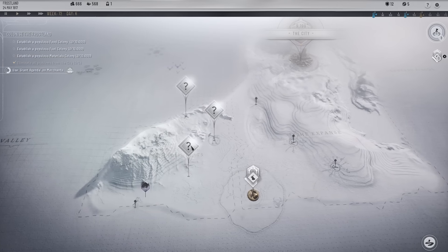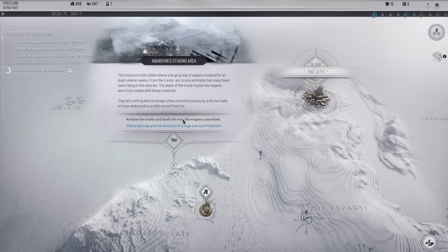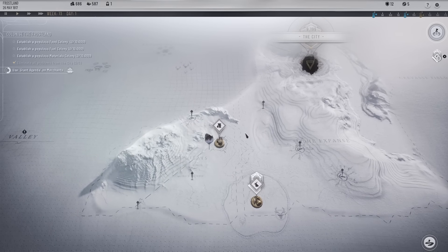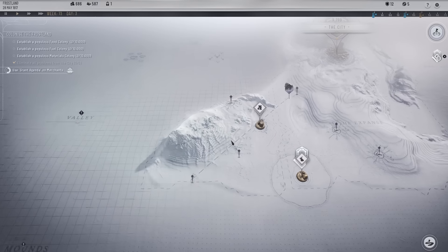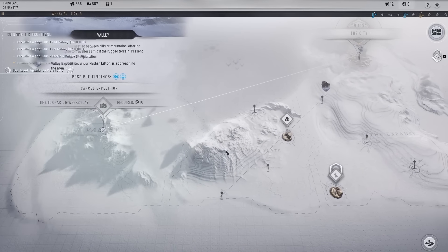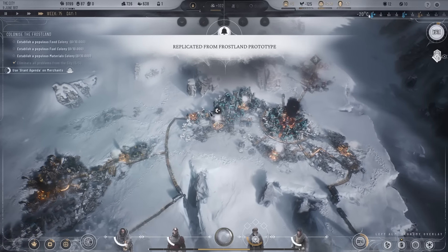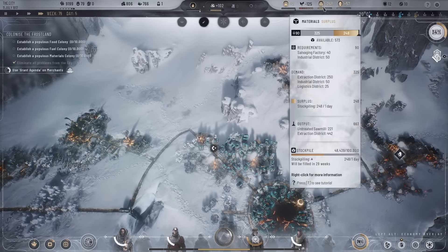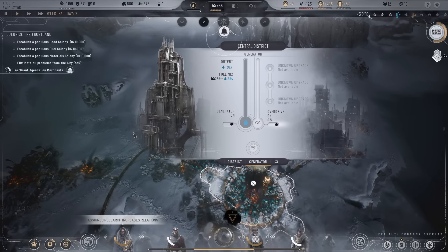We won't connect the trail yet — this is a huge source of materials. Overseers want to steer the city closer to their ideals. I'm going to turn this food off just for now so we do have the frostland teams to send over, and I will get this food district sorted as soon as I can — I just need those workers. We're looking really good on materials and goods though. The colder season has just hit — if we turn overdrive on that puts us back in the positive.